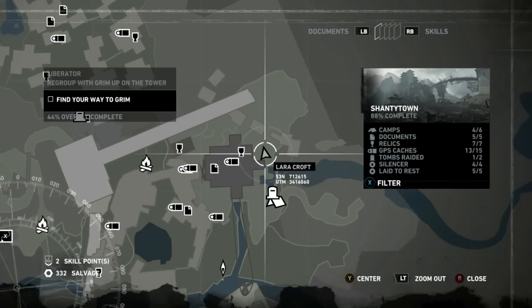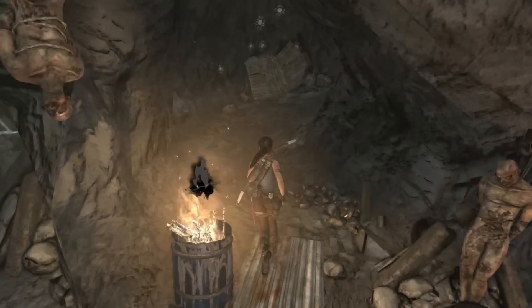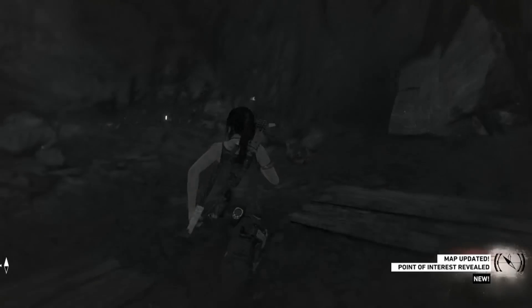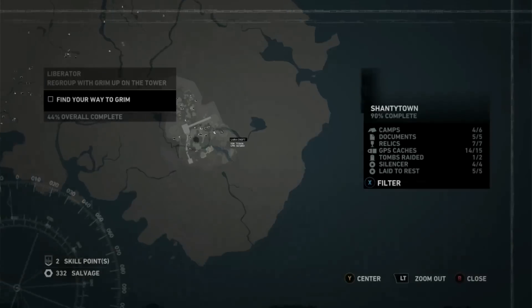Now what we're going to do is head south back to that tomb and that camp. You can just drop down very easily from here — just off this plank and into the tomb. Immediately here on your left in this little alcove you're going to see a GPS cache, so grab that.